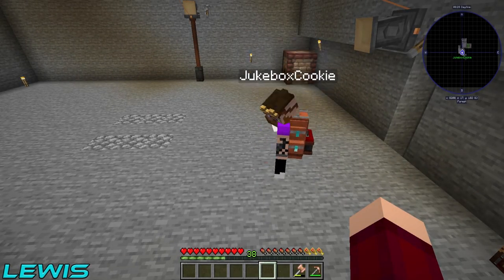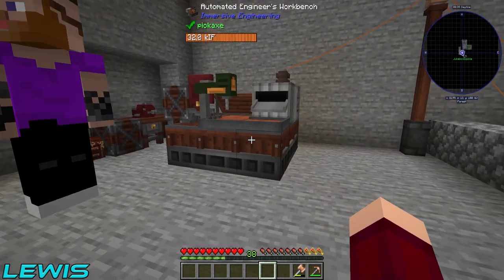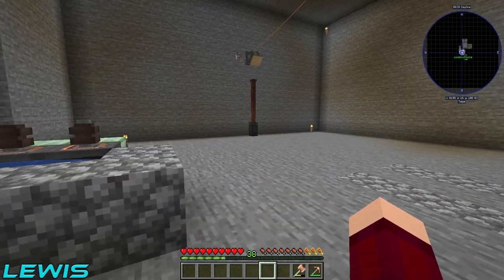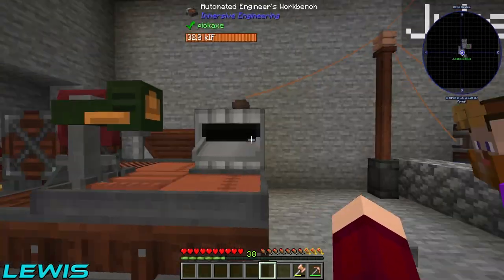Miles, welcome back to Stone Technology, my friend. In the last episode, we set up this bad boy right here - the automated engineering workbench and the rest of the stuff you see around here. It's so light, I can see everything crisp and clear. Look at these different colours. It's like playing Minecraft in HD.